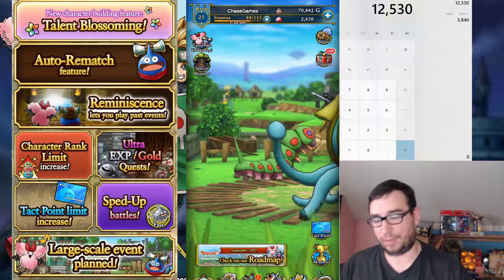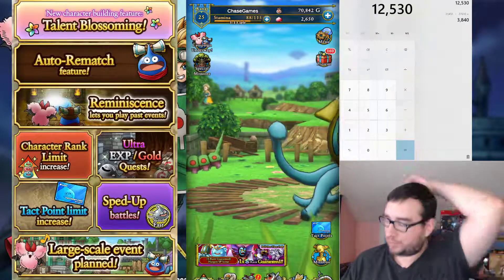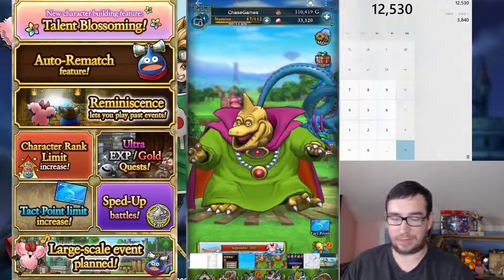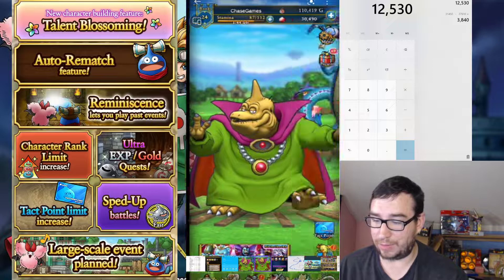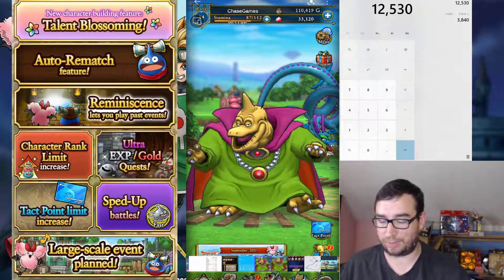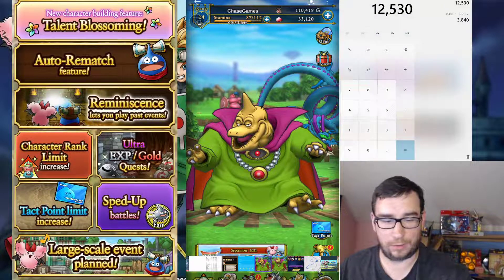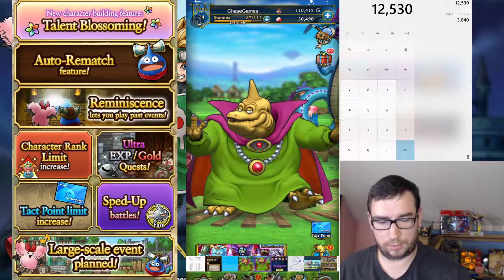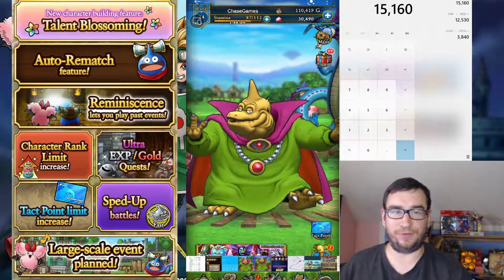So the 12,530 from parts 1 and 2 — I've gone extra low effort here, I did not record opening the part 3 gems, but I do have before and after screenshots. After: 33,120. Let's see — we got 2,630 gems. And let's add up the big numbers: 15,160 gems for the entire event.